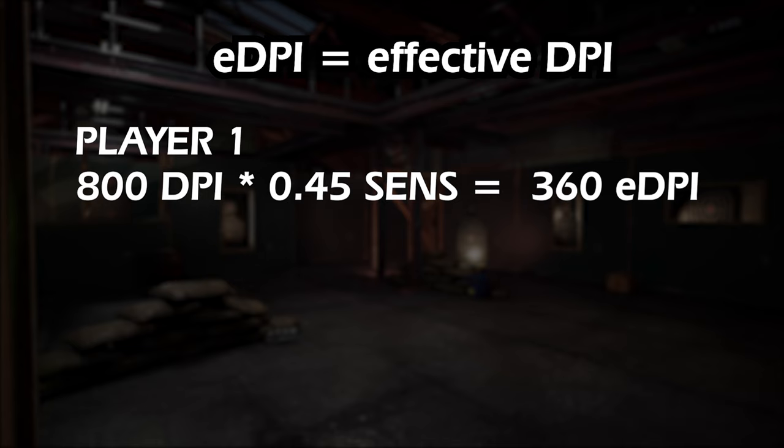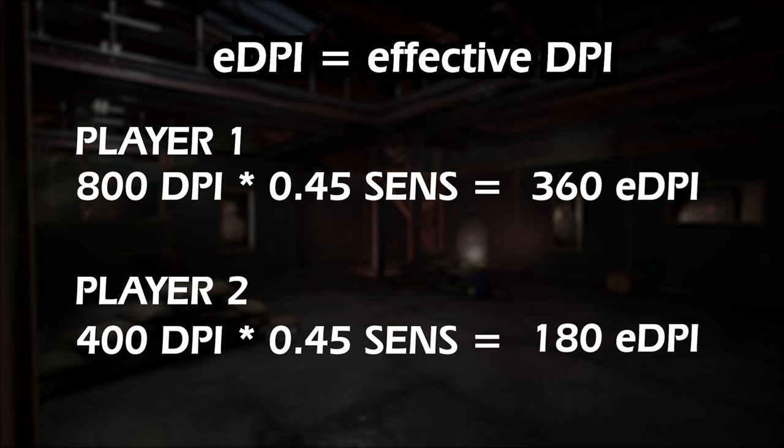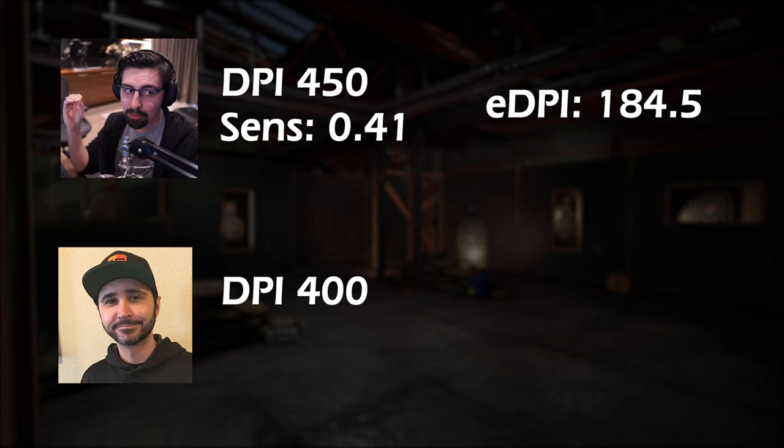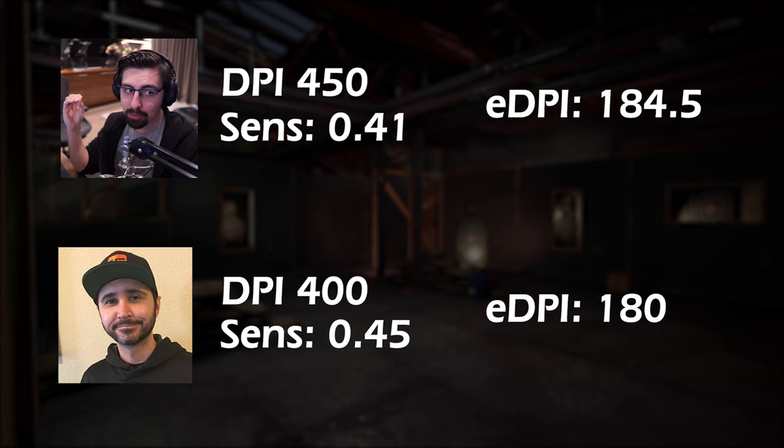Just multiply the DPI you have by your in-game sensitivity and there you go. Again, it's not perfect and doesn't really work above 1.0, but you shouldn't have a sensitivity that high anyway. Looking at pros from other games, for example Shroud has a DPI of 450 and a sensitivity of 0.41, resulting in an eDPI of around 185. Summit has a DPI of 400 and sensitivity of 0.45, resulting in an eDPI of 180 — pretty close to each other, and that's not a coincidence.